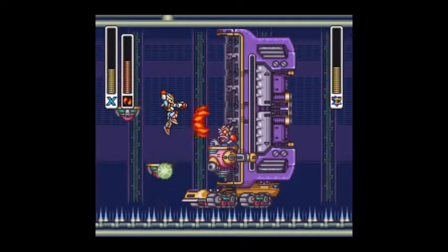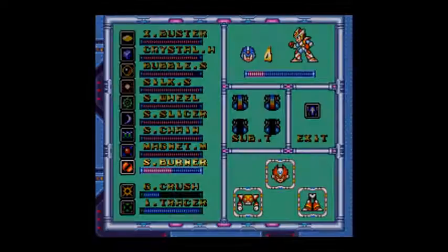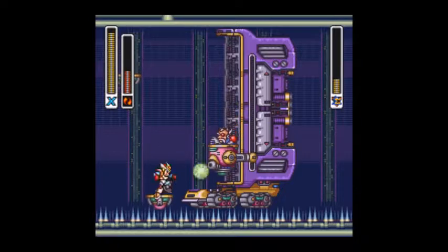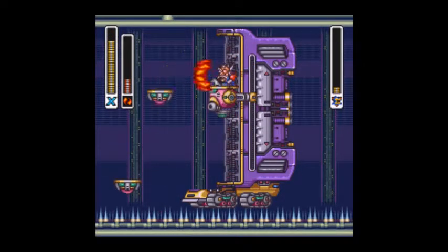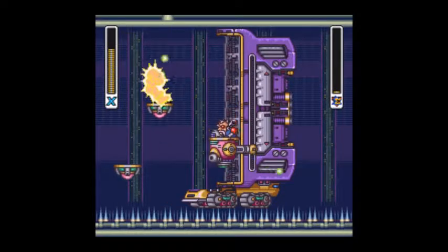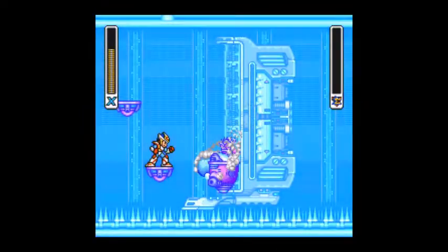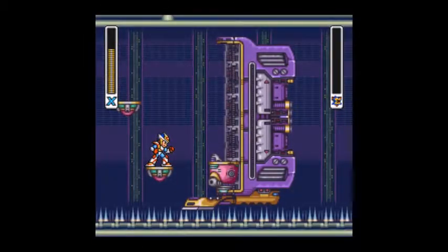He's barely down to half health and I've used three sub-tanks already, but we should get him any time now. It's a little bit longer. If I jump on the spikes right now... after all this work. I do wonder what's on the other end of that spike area though - is there a wall or just a break there? That's Serges, and that is all that we can do today.